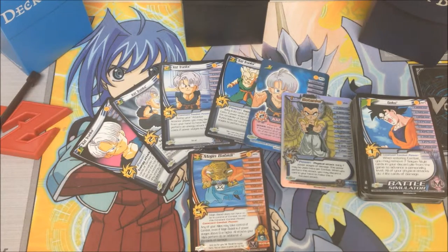Well guys, I am really impressed with the Boo Saga hero starter deck. This is the first starter deck that I have ever pulled three level one copies of a particular character — three level one copies of Kid Trunks — that is simply amazing. And the best card of them all is without a doubt Gotenks. Thanks for watching guys, I will see you next time.